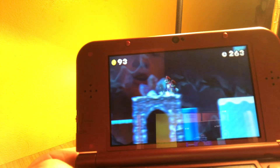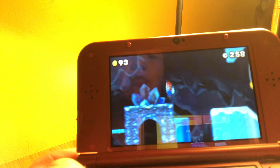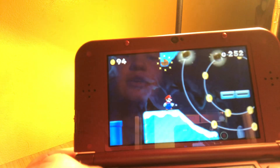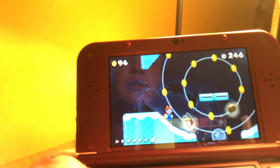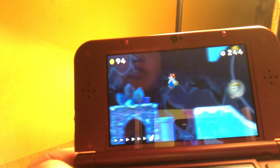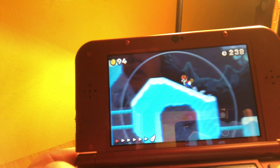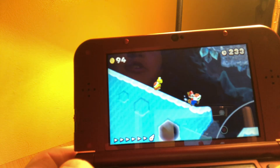Okay, now we just have one more star coin to worry about. But where is it? Oh, there it is. Now how are we going to get it? I think we need — nope, tail whips don't kill those. Ah, there we go, just what we need.